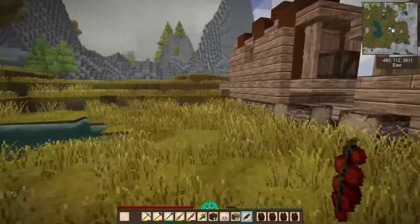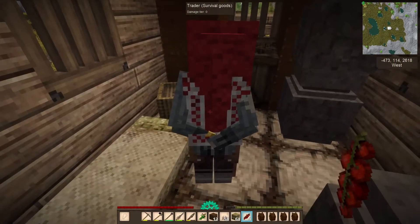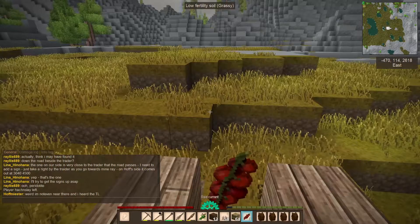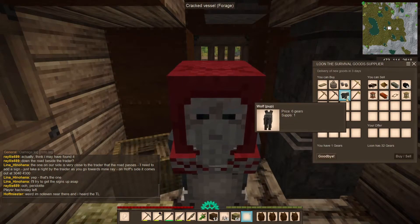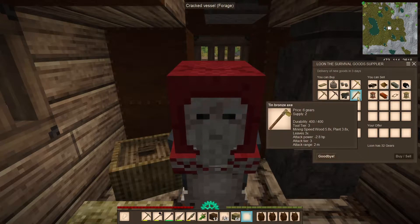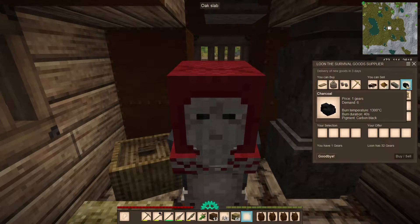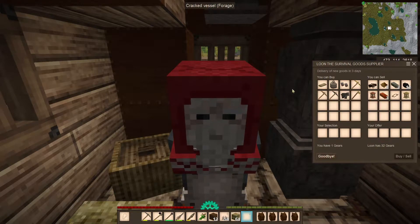We've arrived at one of the nearby traders and I want to see what they've got for sale. Hello Loon — you are a survival goods trader. So you are selling a wolf pup. I'd really like to be able to buy this wolf pup if I could but I can't. We've already got some fur gloves, so there's nothing else really we want to buy. What can we sell to you? We can sell leather — two leather for one, not really good. But charcoal — that's very good. So if we made a charcoal pit we could come back here and make quite a lot of money. But other than that nothing we're really able to get.